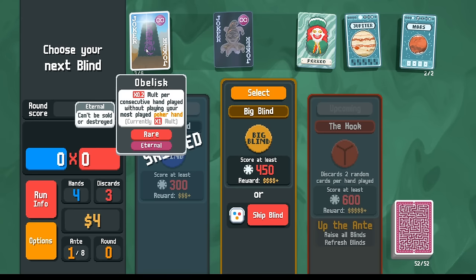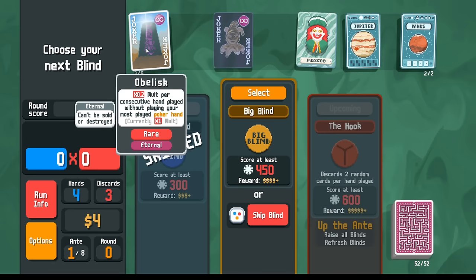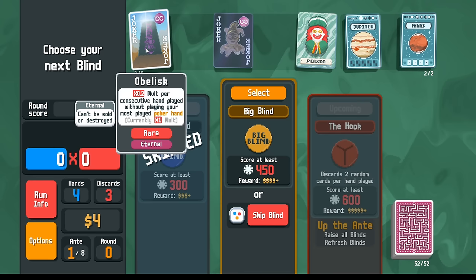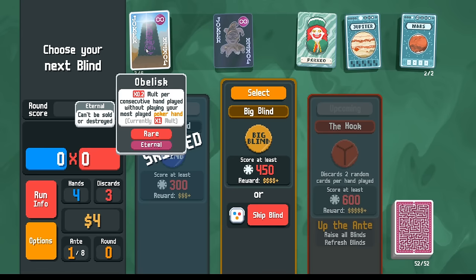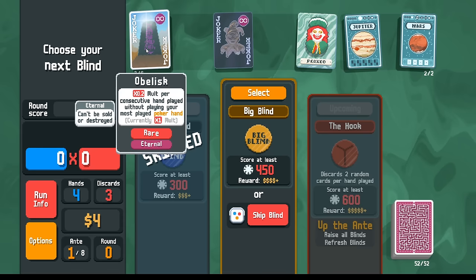Here's what's on my brain: the Obelisk strategy. It's a little bit divisive — not everyone's favorite — but in my opinion it's very powerful and not that hard to get working. Generally, you want to play a lot of one hand type, then start playing different hands. Maybe start out playing a lot of flushes; every time you play a flush the Obelisk stays on x1 for a long time, then eventually you start playing flush houses, straight flushes, or abandon flushes entirely for full houses or four of a kind. You can also play pairs and high card to throw out hands and level this up — growing x1 every round very quickly.